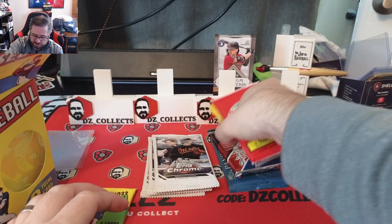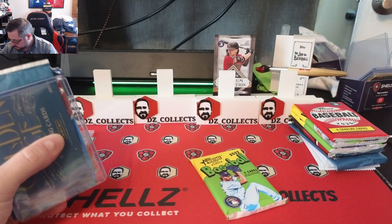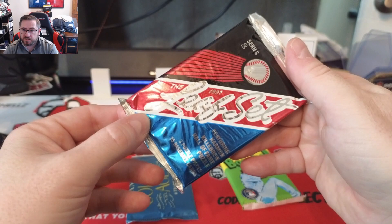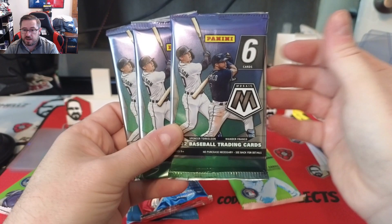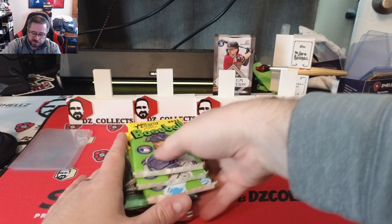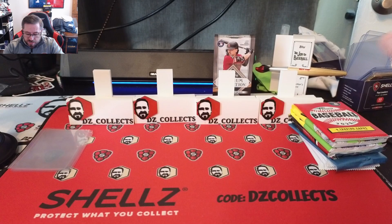Let's see what's in box two — we'll open box one first but go ahead and look. Box two has a 22 Heritage on the front, more top loaders, another Panini Golden Age, another 91 Leaf Set Series Two, three packs of 22 Mosaic, and two 22 Heritage. So that's three 22 Heritage and three Mosaic. I think I like the configuration of box one much better, to be honest.